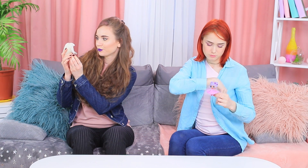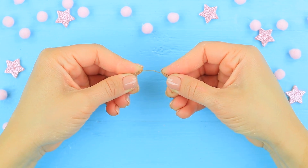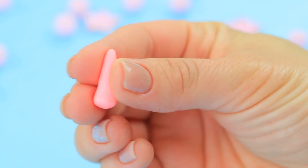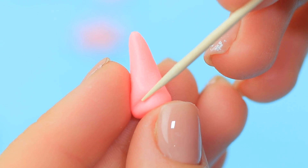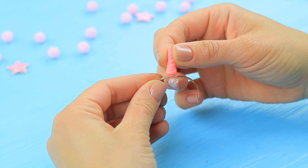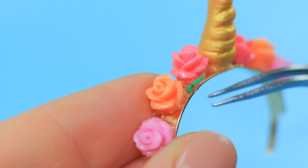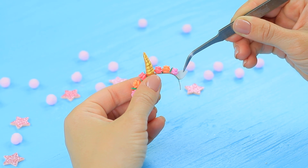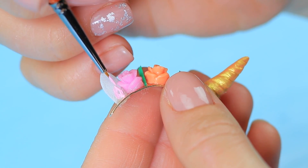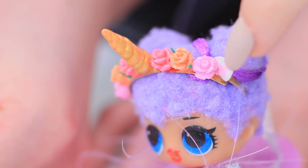Now let's see whose doll is better — it's an LOL Surprise battle! Redhead doesn't want to give in. She quickly decorates her doll's head with a cute unicorn headband. Unbend a ring blank and shape a unicorn horn from polymer clay. Press in a spiral pattern with a toothpick. Bake the horn following the package instructions and glue it to the ring blank. Color it with golden acrylic paint. Decorate the headband with plastic roses and green foam paper leaves, attach foam paper ears to the sides, and paint the center pink. Put the ready headband onto an LOL doll — now Cutie is a fairytale creature! She looks great in this unicorn look!